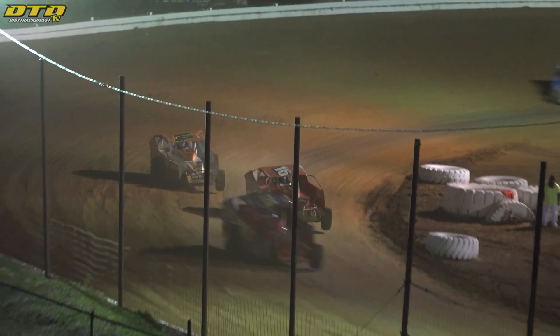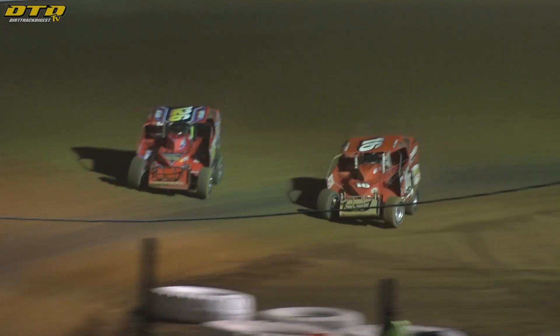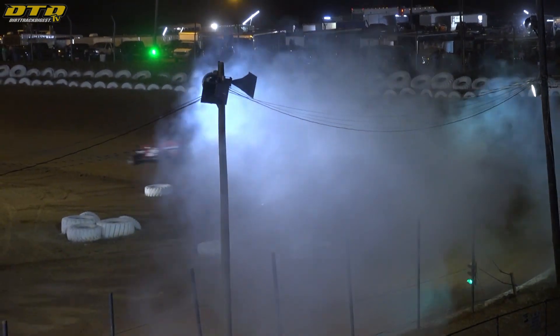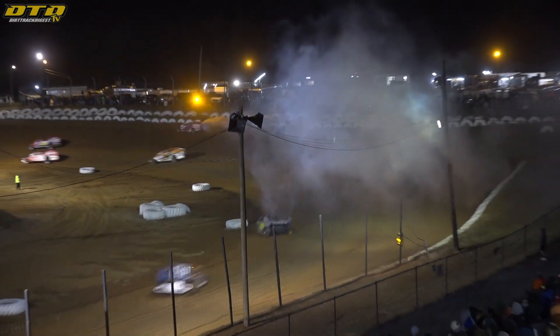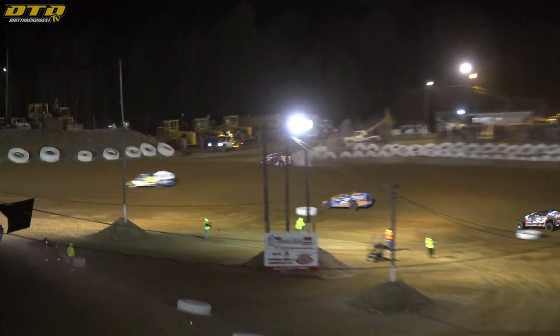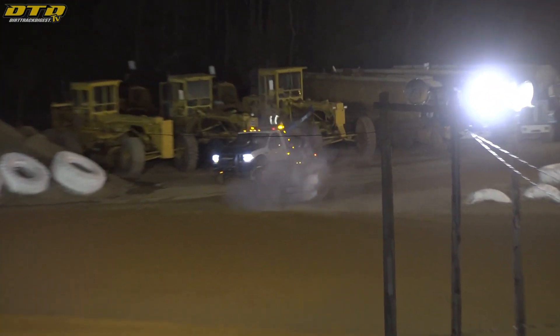Laps beginning to wind down — five to go. Reimert looking to the inside of Strunk down the back chute, Strunk going to give him room down to the bottom. Reimert will draw even off corner number four — here comes the fight for fourth! Oh look out — that is Brett Kressley going up in a plume of smoke, running in a strong second spot, going right into the pits off corner number two. Final lap — one more rapid revolution here on opening night at Big Diamond.